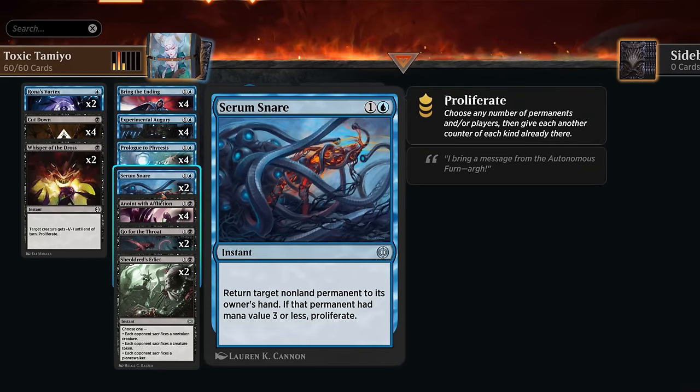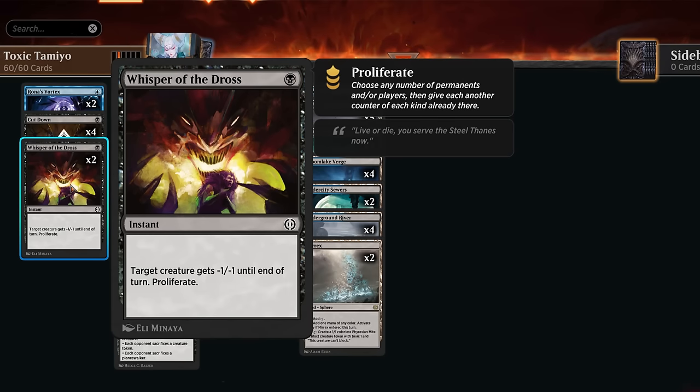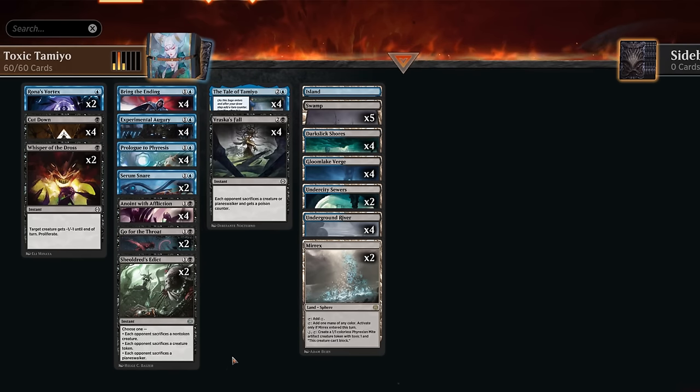We can also proliferate with Serum Snare if we bounce a cheap enough permanent, and Whisper of the Dross gives a creature -1/-1, which is well-positioned against red aggro and aura decks playing lots of one-ones. Even if the opponent doesn't have a creature, we can target our own Might token from Mirex to proliferate if we just need to apply one more poison.